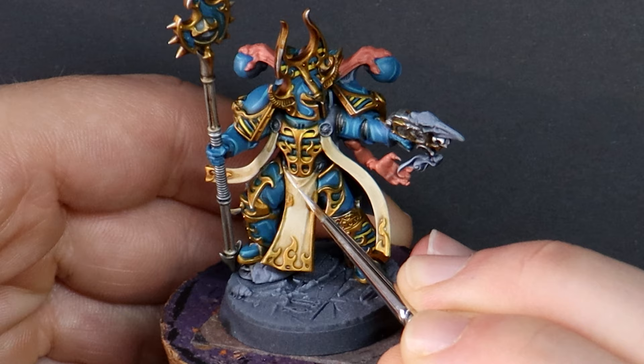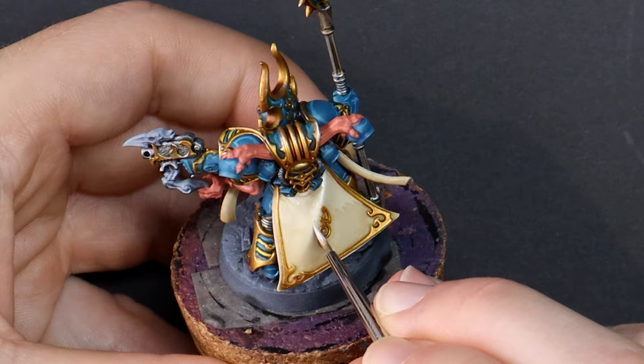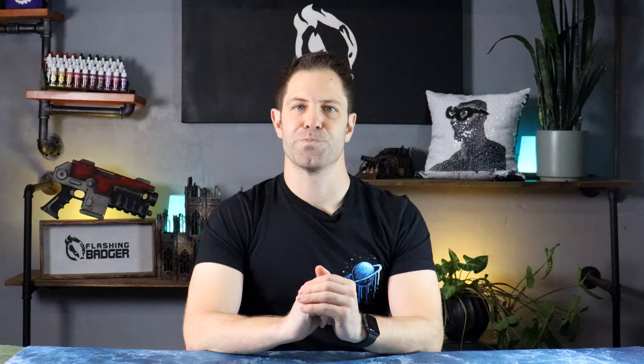First lot of layers for the robe, and these whites and bones are behaving the same as the Vallejo range that I use. I love Games Workshop paints, but I found their equivalents could be difficult to work with. With these highlights I'm also introducing those very thin crosshatch patterns — I think it's a simple way to convey the message that this is fabric. Exalted Sorcerers have an encyclopedic knowledge of spells and they're able to bend reality to their very desires; they are capable of tearing their enemies to shreds with devastating magical barrages.